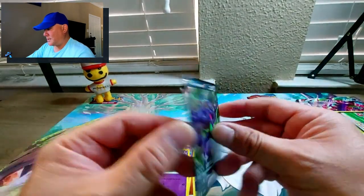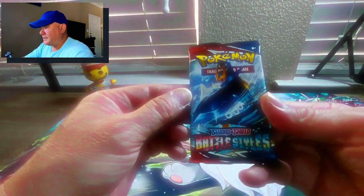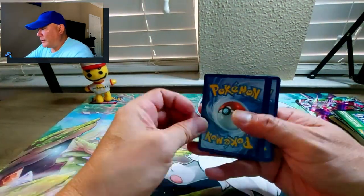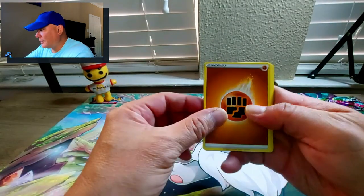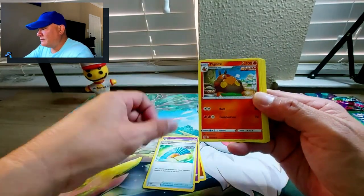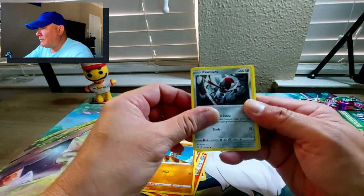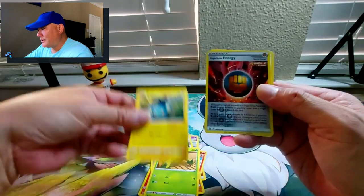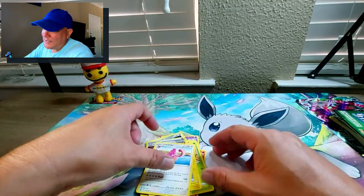Looking good - shiny shiny! Last one of this entire opening is Battle Styles with Empoleon V on the box. Who knew a penguin could be so battleistic? Fighting energy, Dolfin Wave, Pignite, Tepig, Timburr, Ponyta, Cacnea, Shank - cool picture. The reverse holo is a Single Strike Energy and the regular rare is Lickitung.